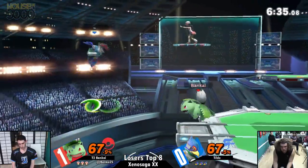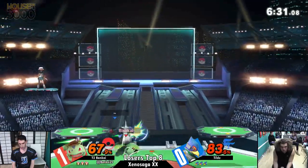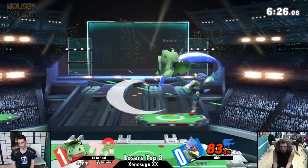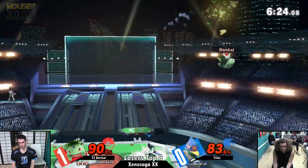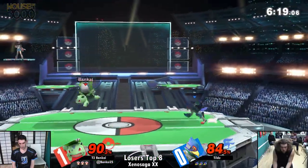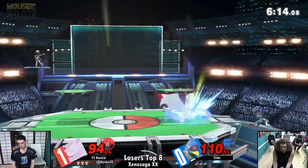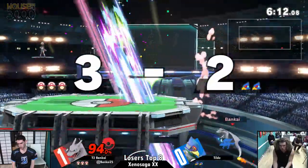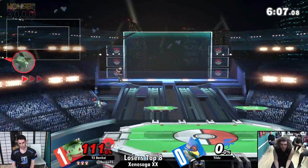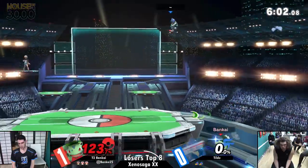The initial shield catches the forward smash on the platform. Again you'll see Tilde doing a lot of jumps, trying to bait out some options coming out from Bankai. Potential aggressive read — very unsafe Falco Phantasm. Bankai is going to be able to capitalize on that. Good transition from Bankai — that combo was so fluid. Switches over to Charizard, runs off stage while the Razor Leaf was still out there.